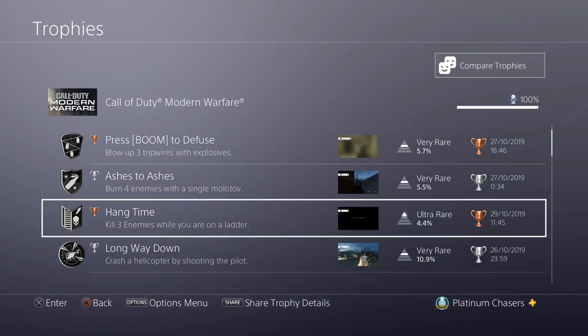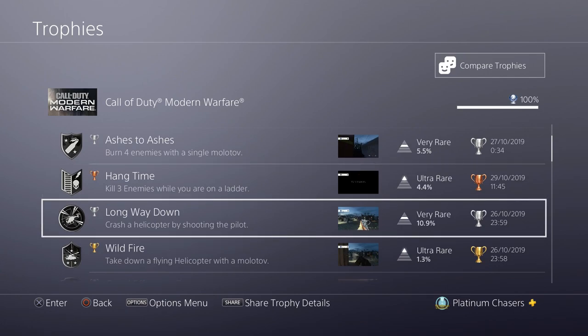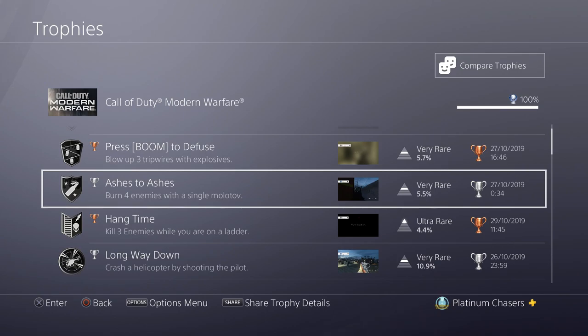Next we have Ashes to Ashes, Long Way Down, and Wildfire — I got all of these in Proxy War, which is the fourth mission.